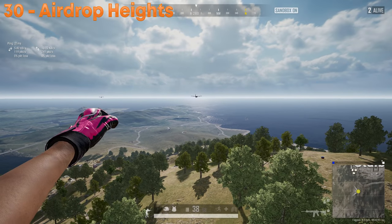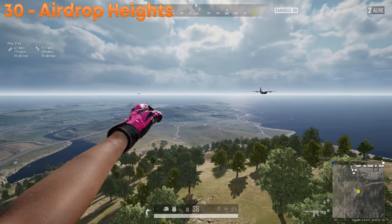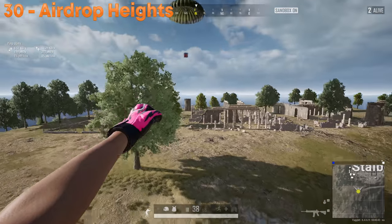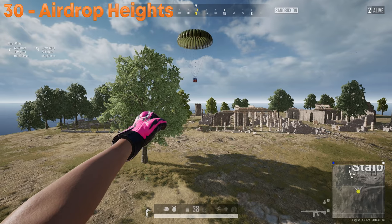Regardless of where a drop comes in, it will never change in height. That means a drop on Tavastopper will land a lot quicker than a drop anywhere else on the map.